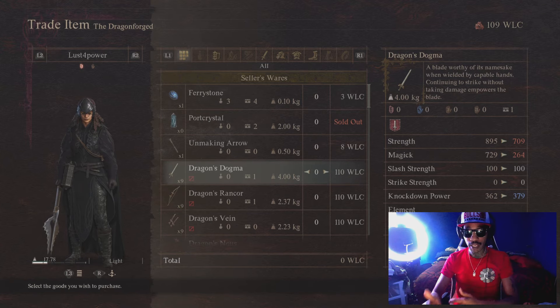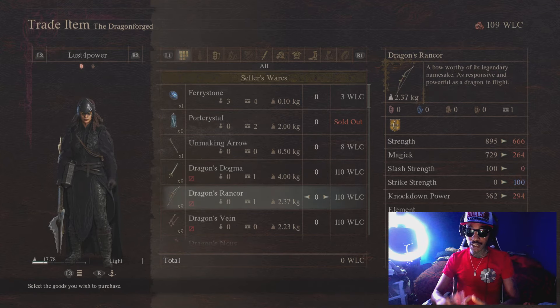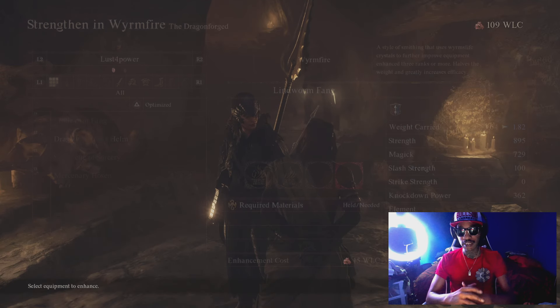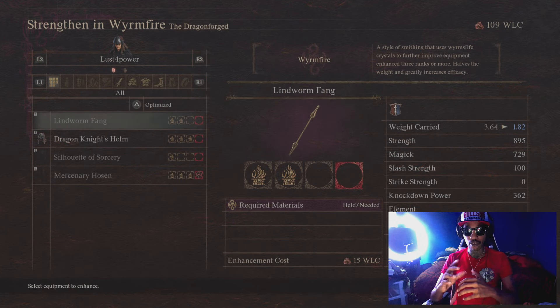Next we have Trade Item — this is where you'll be spending most of your Wyrm Life Crystals. All your dragon weapons are here; they even have a sword called Dragon's Dogma, and there are weapons and armors for each class. The weapons also come with extra bonuses, like continuing to strike an enemy without taking damage and powering the blade. The armors also look awesome and have pretty good stats as well. I'll be doing build videos on each class with their armors and weapons fully unlocked.